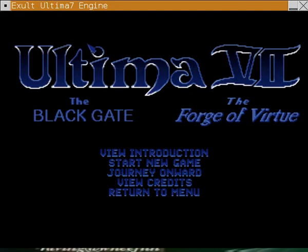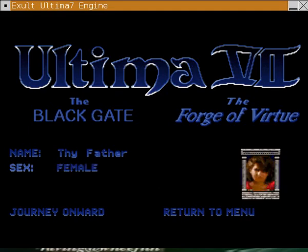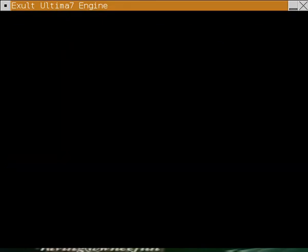We'll go ahead and create a new character. You'll notice that character creation is a little bit different from the previous Ultima games — it's probably the least involved as far as character creation is concerned. I'll call him 'Thy Father' for reasons that'll become pretty obvious in a bit. You don't select your gender in this game, so I'll just go with the default. We'll go ahead and step through that Moongate.